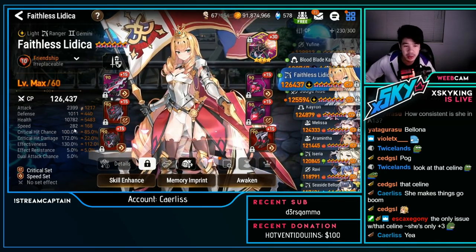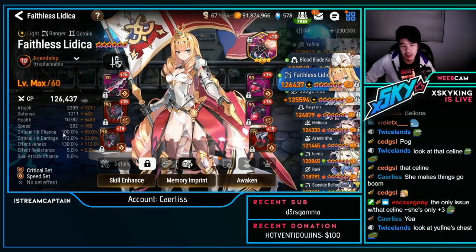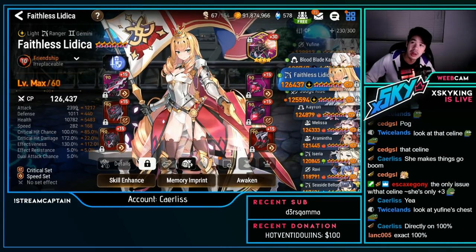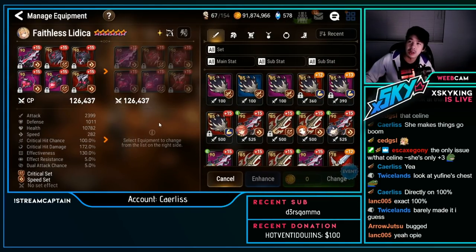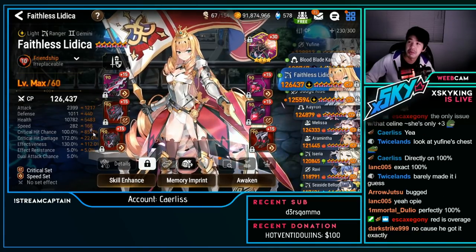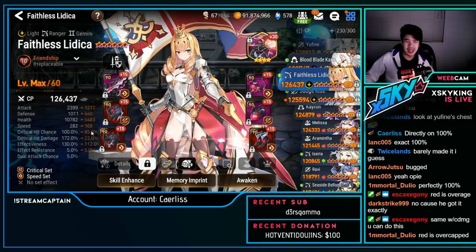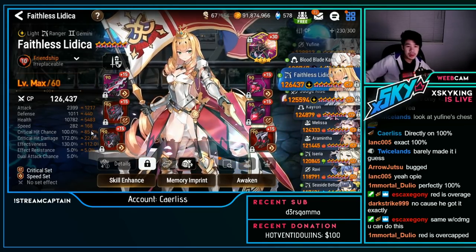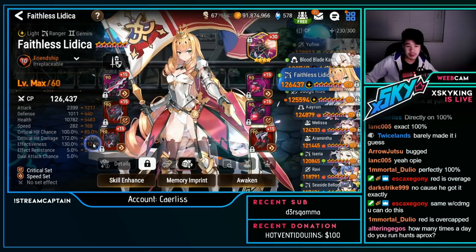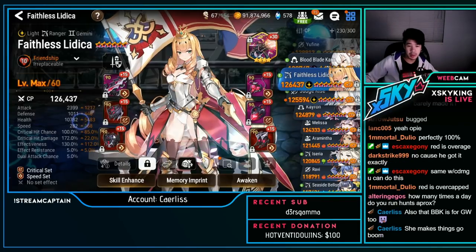Faithless Litica — 282 speed, speed crit with 100% crit chance. Interestingly, the crit chance wasn't showing red, which happens only when you go over 100 — so perfectly 100 is just white. Rarely do you get exactly the right amount. 282 speed, 100% crit chance, 130 effectiveness — solid, solid Litica. Has 21 speed helmet, 21 speed chest, 17 speed necklace, 20 speed ring. Litica does require a lot better gear than everyone else.